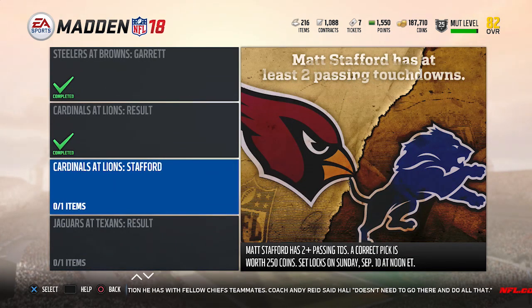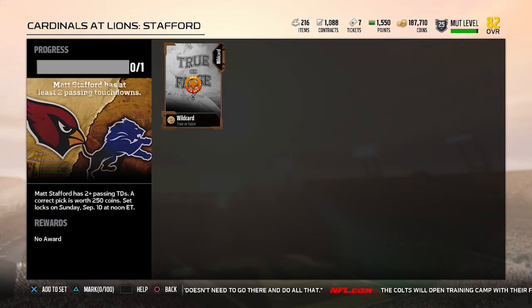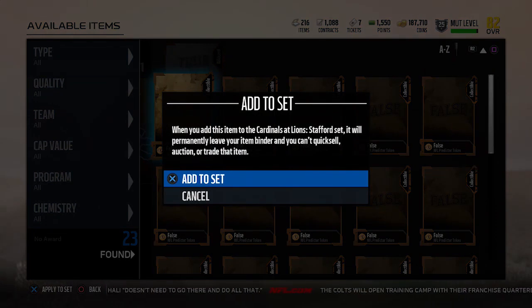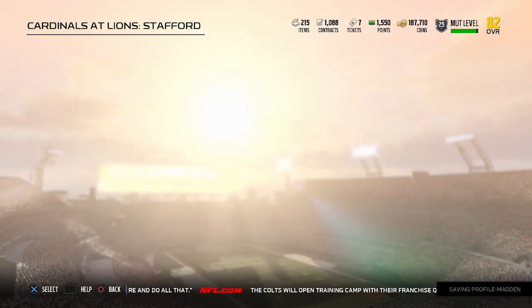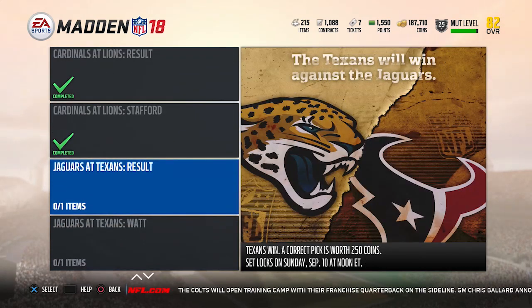My guess on this one is false — I think the Cardinals will get the job done. Now, Cardinals against the Lions, Matt Stafford having two or more passing touchdowns: it's hard to predict anyone to pass for two or more touchdowns against this defense, because that puts them on a pace of 32 touchdowns given up, and they're not going to allow 32 passing touchdowns this year. I think Stafford is one of the better quarterbacks in the NFL skill-wise, but the Cardinals defense is very, very good. So I'm not expecting a huge game out of Matt Stafford.